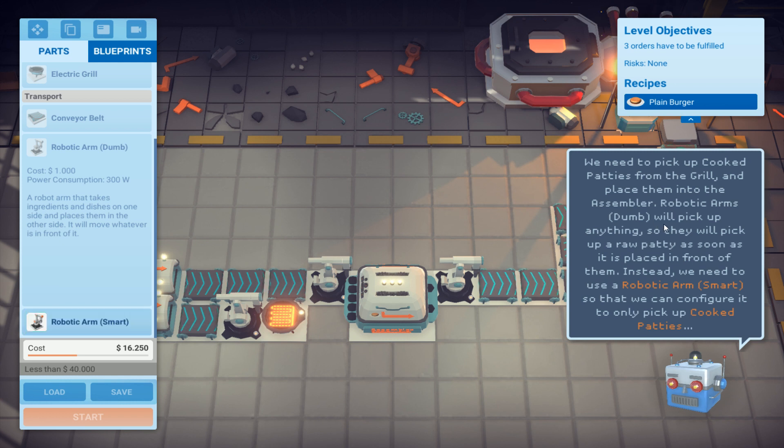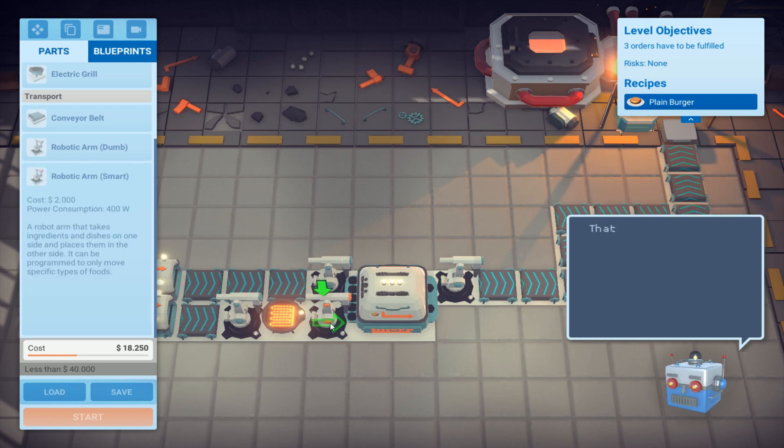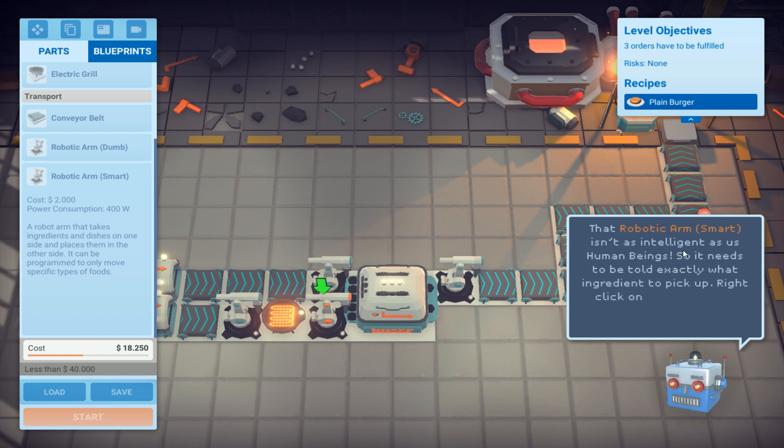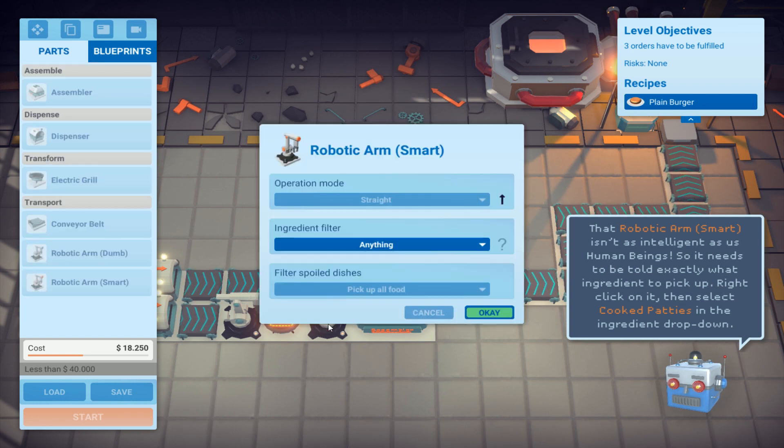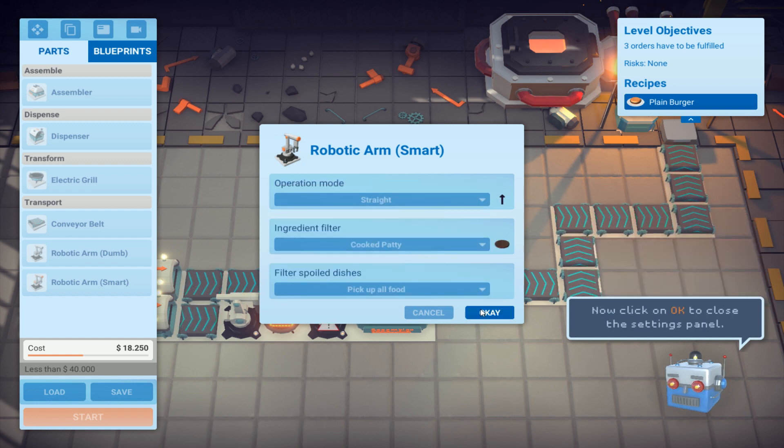Robotic arm dumps will pick up anything, so we might pick up a raw patty instead. We need to use a robotic arm smart. The robotic arm smart isn't as intelligent as us humans so it needs to be told exactly what ingredients to pick up. Right click on it and select cooked patties. Right click - cooked patty. Select OK.